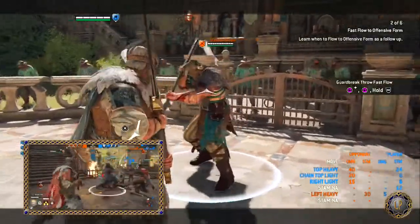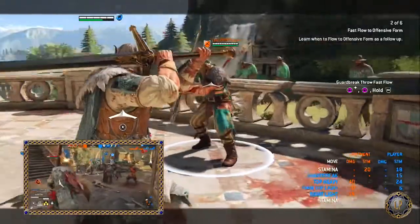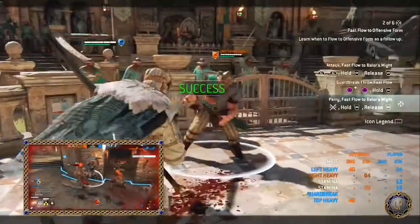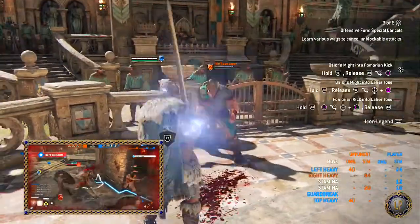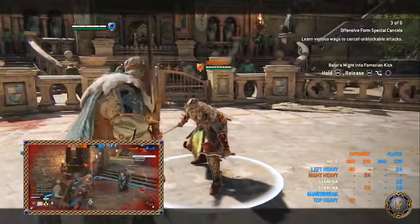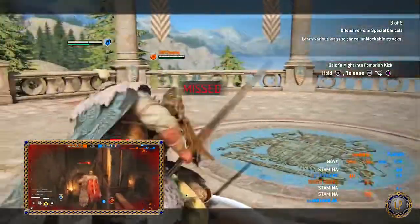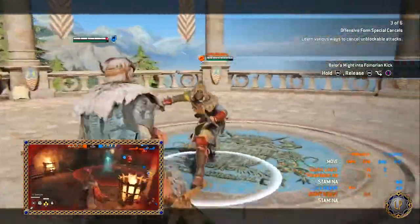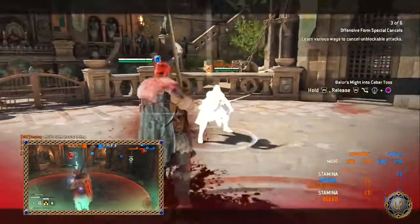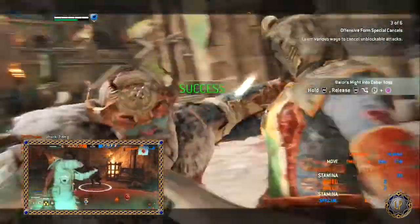The Highlander's guard mode has two forms: offensive form and defensive form. Defensive form has access to block, parry, and normal guard break. Offensive form has access to unblockable attacks. In defensive form, the Highlander attacks normally, focusing primarily on a stance for defending and trading. Heavy chain attacks, Celtic's Curse, and light non-opener attacks all have super armor — or what I like to call hyper armor.